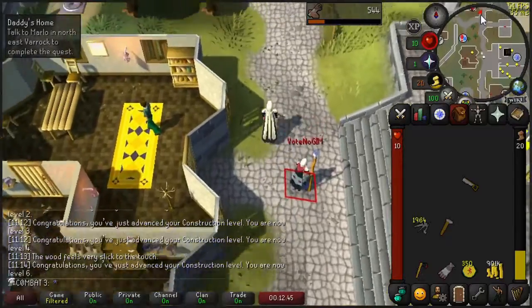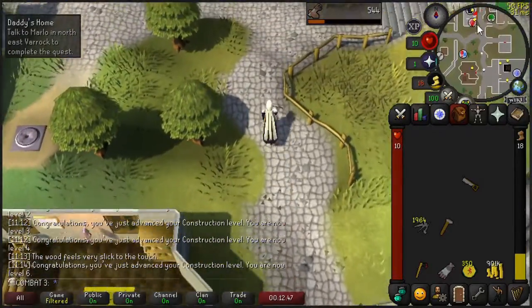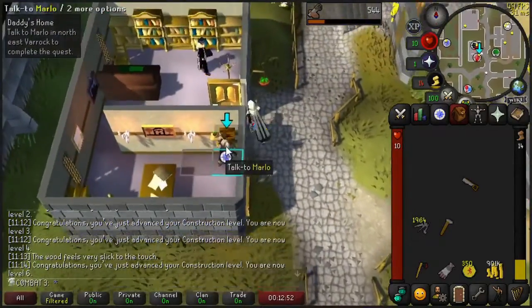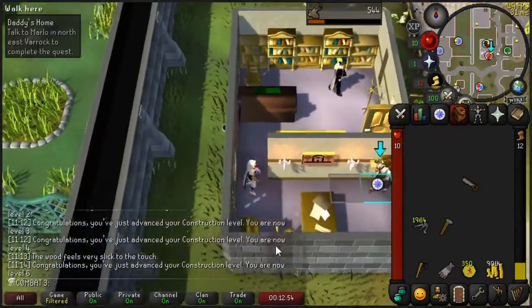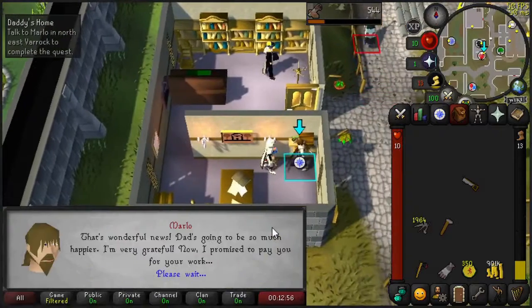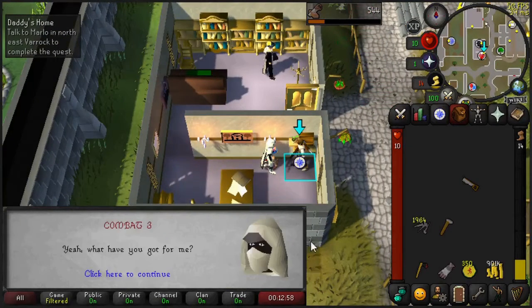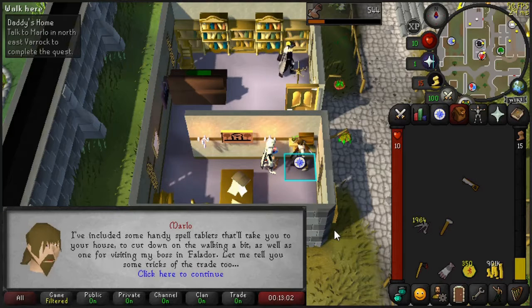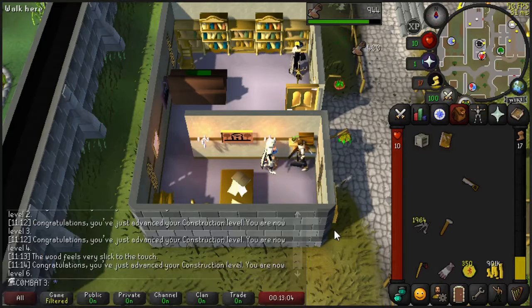During today's episode, we really want to showcase the beginning construction grind as well as unlocking the balloon transport system. We're completing Daddy's Home mini-quest right now, but having a POH is going to give us storage as well as a workshop, and the balloon transport system will give us additional transportation around the world.